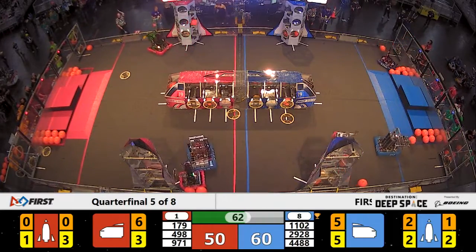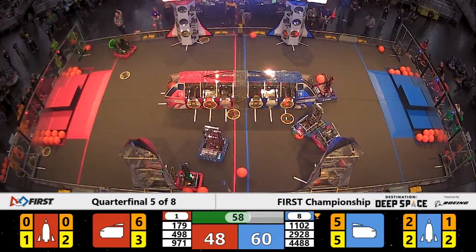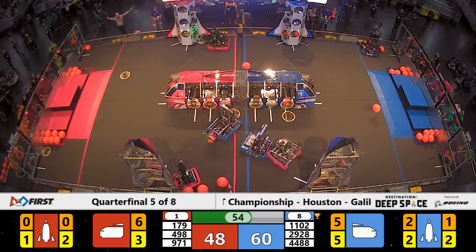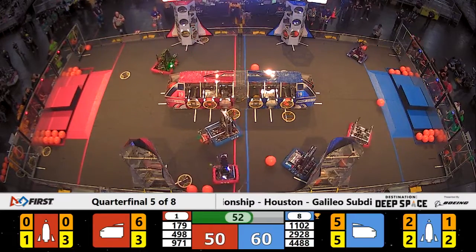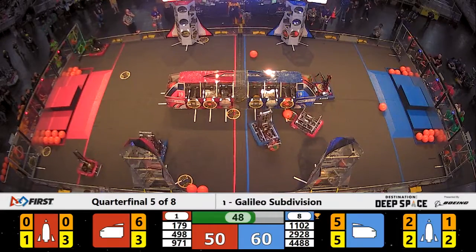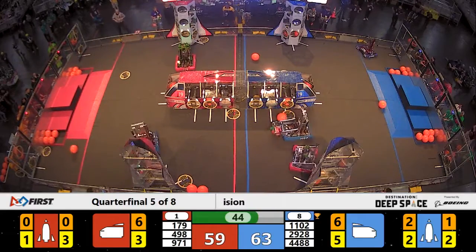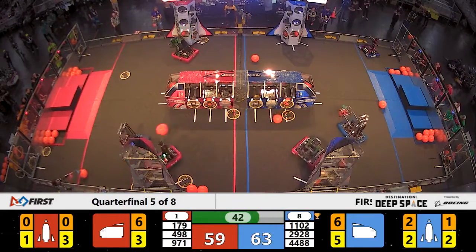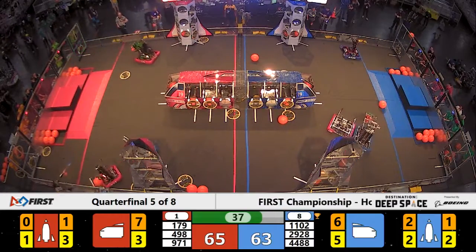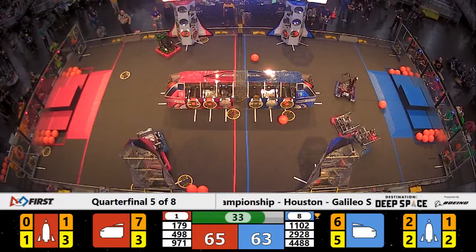A 10-point lead for Alliance number 8 in blue as we approach one minute to go in this quarter-final match. Team 498 still playing defense over on the near side of the field, trying to prevent 2928 Viking Robotics from scoring. Team 179, the Floridian Machine, still playing on the far side of the field, trying to complete that Red Alliance rocket ship.